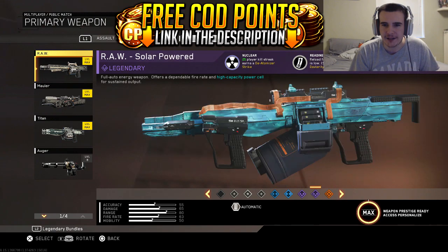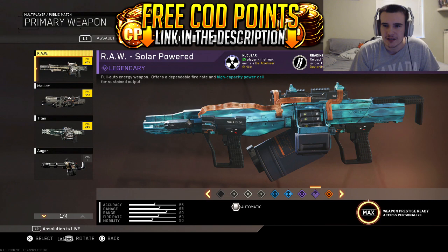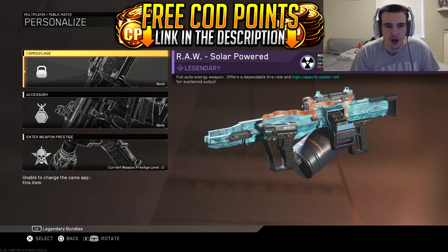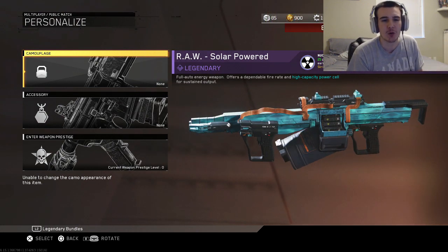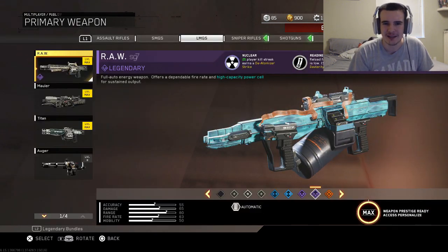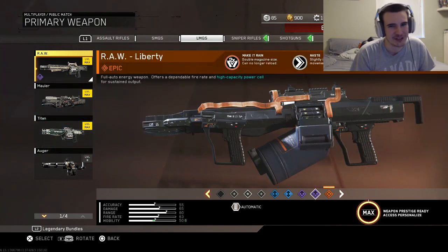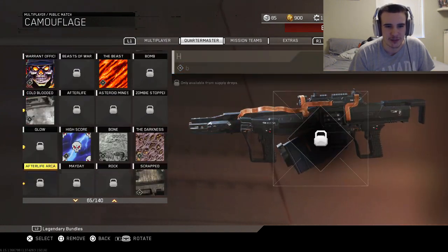Oh my god! That's like a beachy, wavy camo — it looks exactly like Liberty. Oh my god, that looks sexy. It's a custom summer one — you actually can't add your own camos onto it. I don't know how I feel about that because I wanted to see how it would look with the new camos. But that thing is dope. That's kind of cool that you can't add your own camos.